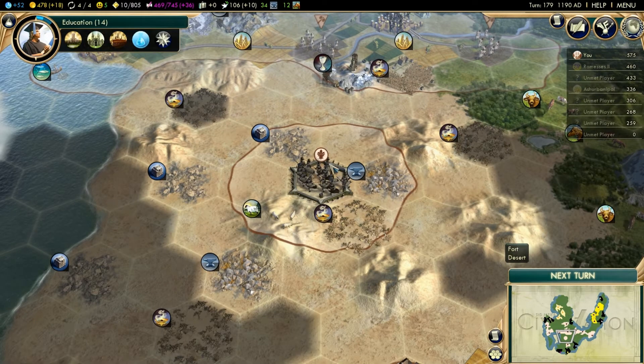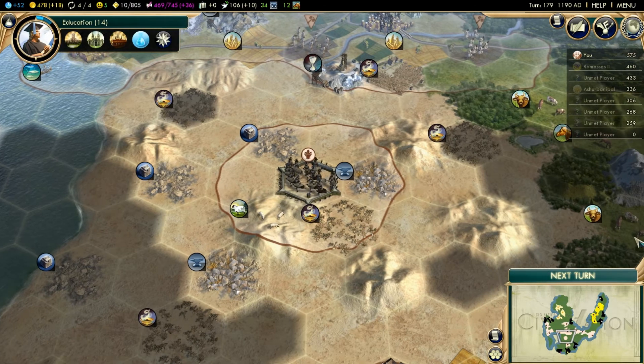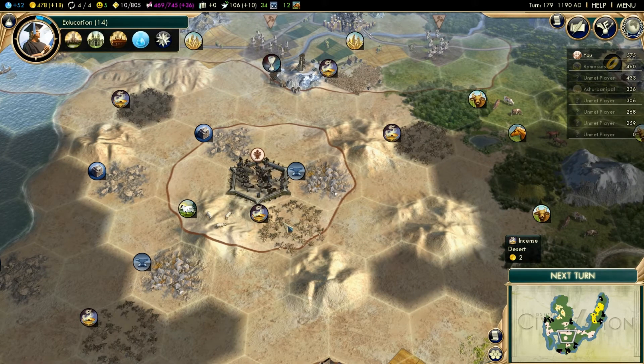Alright, so now I have placed my unit back inside the fort and it has fully restored all its borders. And that's all you have to do to make use of this little mod.